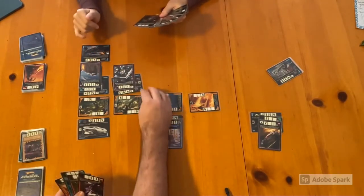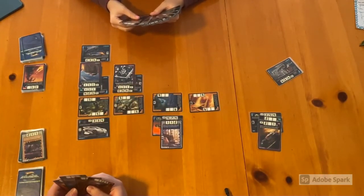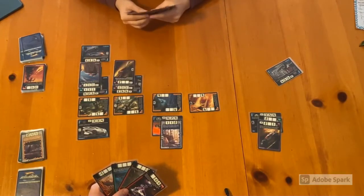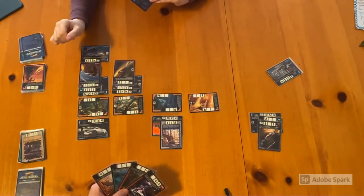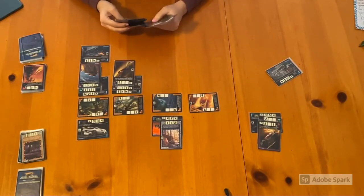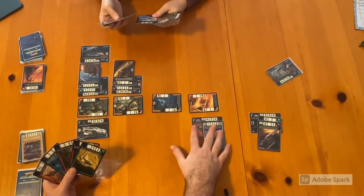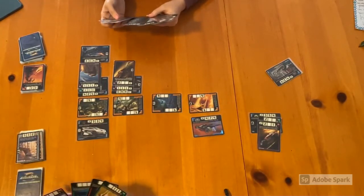Her turn: she draws — Nightlife doesn't make it through, but her Ratified 2 makes it through. She has four APs. She plays Asphalt Anchor — this card can be sacrificed to take out a hazard and protect other cards. She draws one more card. My turn: I draw and RDO2 Version 2 makes it through the Cliffside realm into the Solar realm — one step closer to victory.